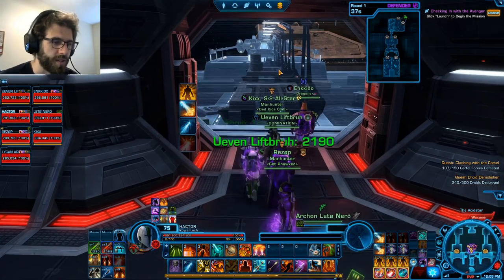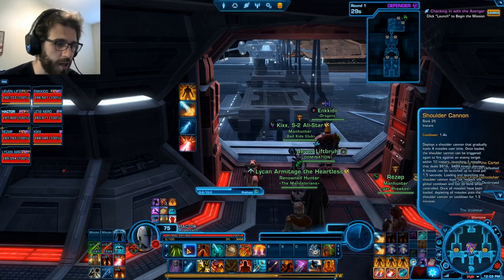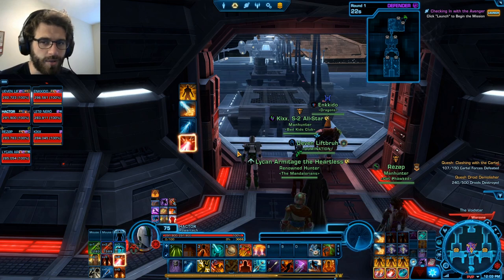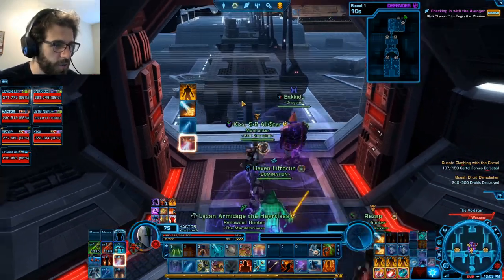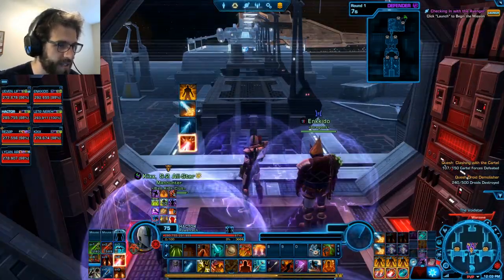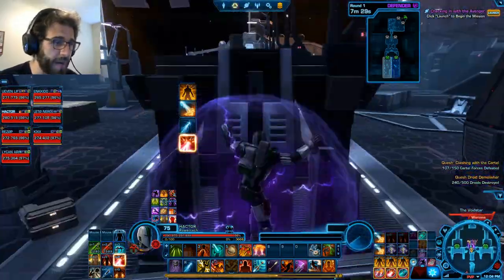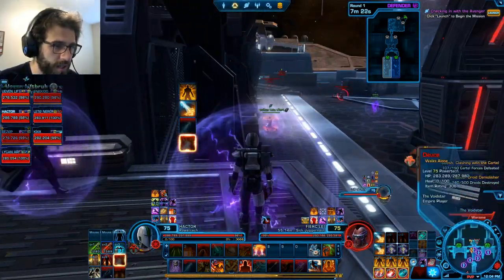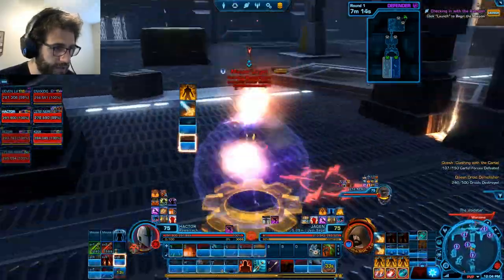We got a Void Star which is really good for us. We're going to start by pre-casting our regen to get four stacks of Energy Load, then start up Shoulder Cannon to make sure that's ready to rock and roll when we find a target. We'll probably just hold W and find a target to nuke. It looks like we have a healer or two on our team but our frontline is pretty much me. We'll sit back and see where they come down first, try to spot a healer, and destroy them.